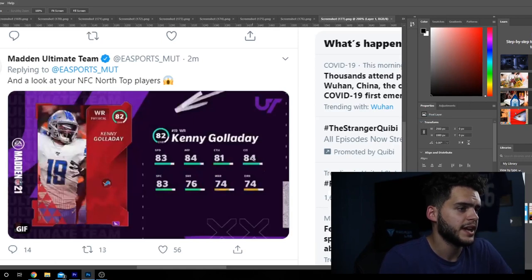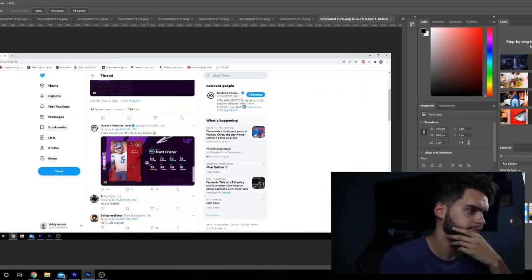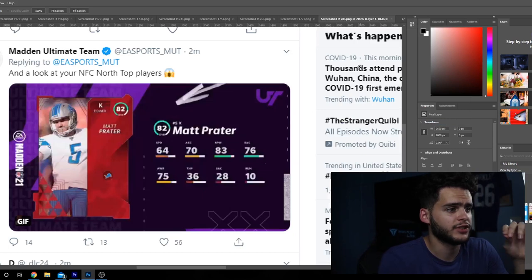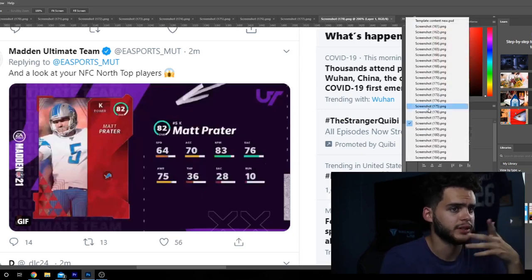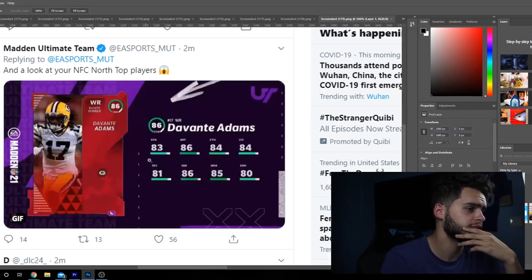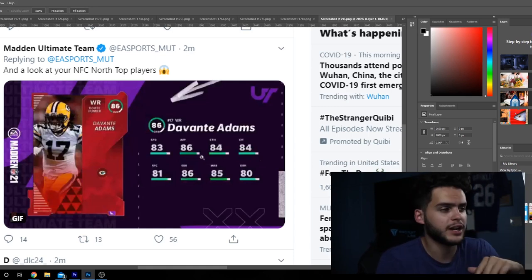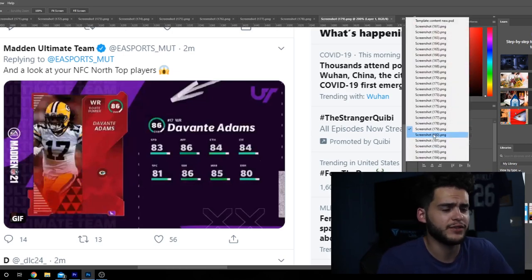Kenny Galladay has 83 speed, mid-80s catching, and then low, low route running — again, AJ Green type feel at 82 overall. Will not be using him on my squad week one. Matt Prater has 83 kick power — if you want a budget version of Tucker, there it is, but with worse kick accuracy. Devontae Adams has got 83 speed, which is actually decent for him. Great route running, great catching — going to be a great receiver overall, but I'd use him as a route runner on slants, ins, outs. Not for deep post or streaks.